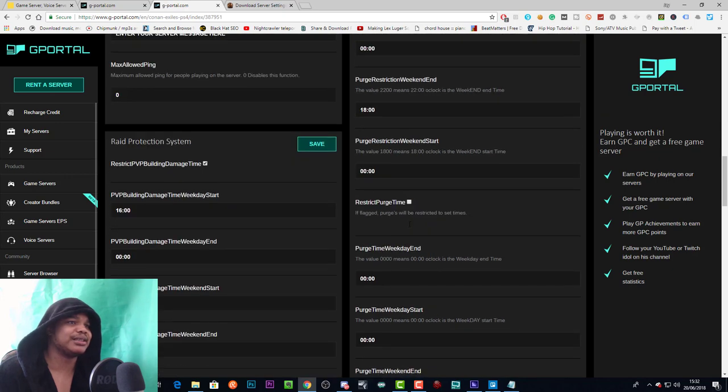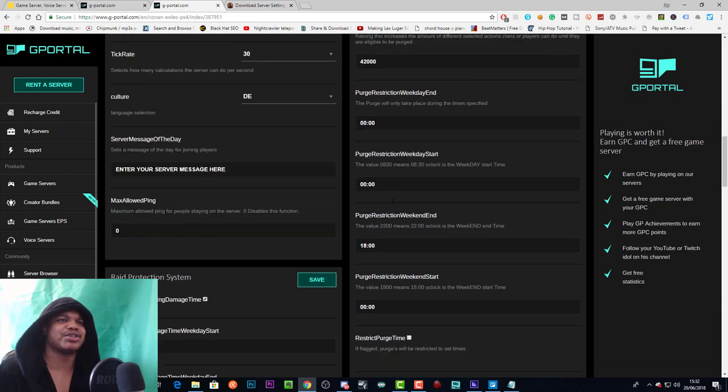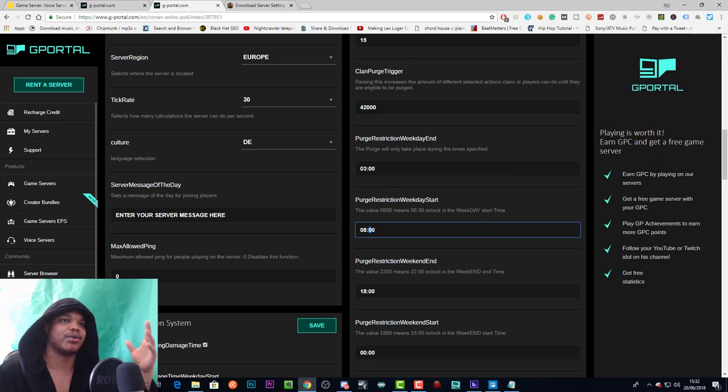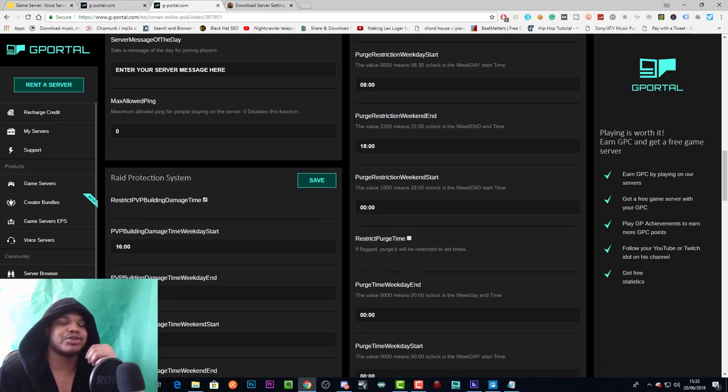Purge restriction weekday end and start will restrict the purge between certain times. For example, if you want people to be purged only from midnight to 8 a.m., you'd set 00:00 as the start and 08:00 as the end. You do the same for weekend times. You can also turn purge restriction off so the purge can come at any time.